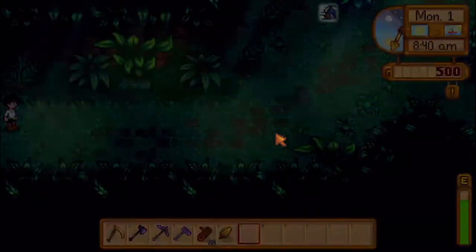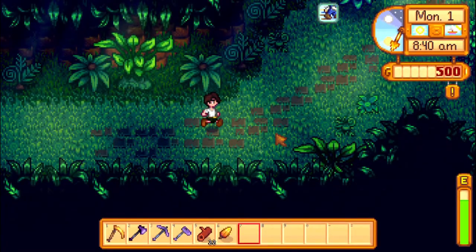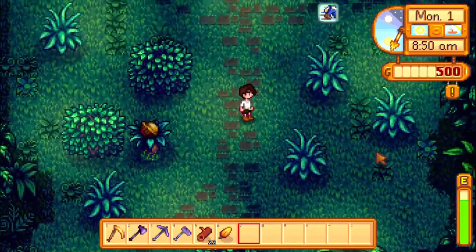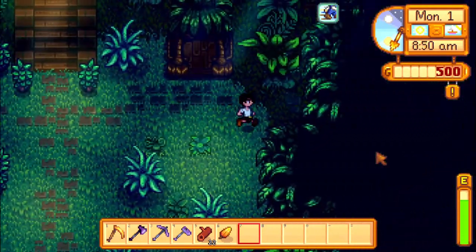The 1.5 update to Stardew Valley came with a lot of new things that require hardwood. First of all, you need to fix Willy's boat, which is necessary to just reach most of the new content.